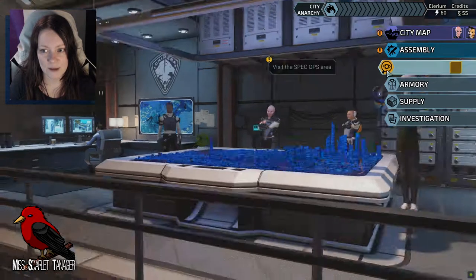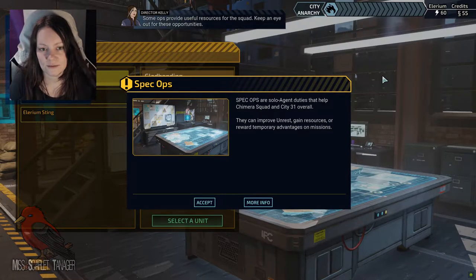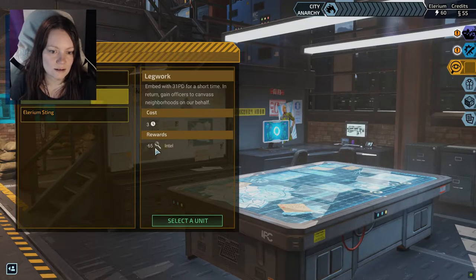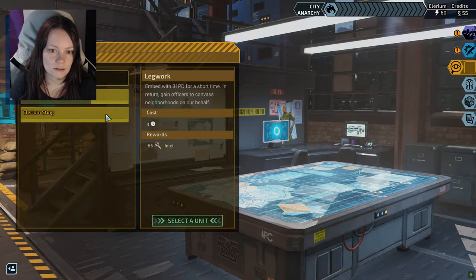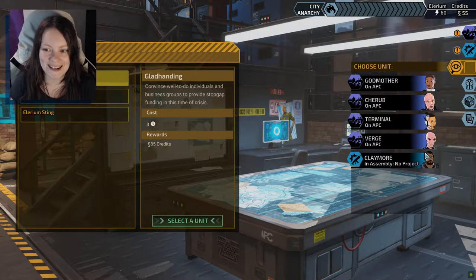Now we have to go look at Spec Ops. I'm authorizing Chimera Squad for special operations. Some ops provide useful resources for the squad - keep an eye out for these opportunities. They can improve on rescuing resources or reward temporary advantages on missions. This one costs three days and gets 85 credits. Three days and we get 65 Intel. Three days and we get 25 Lyrium. I kind of need the credits right now.